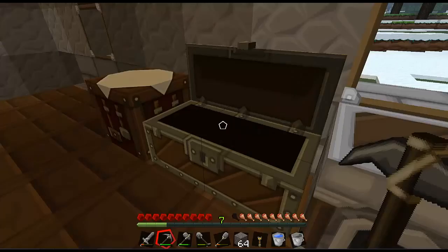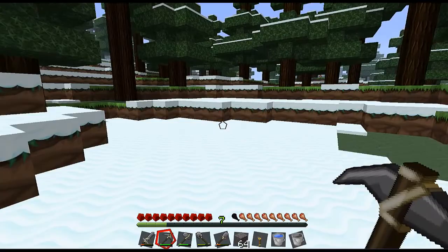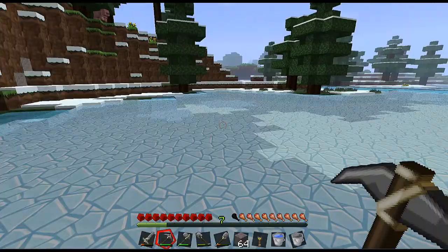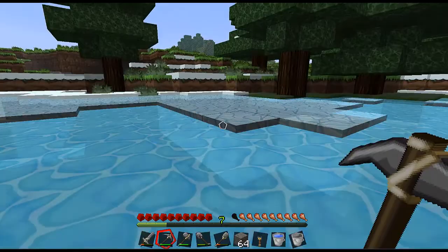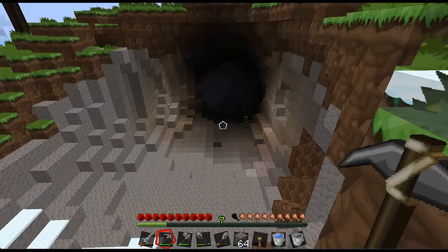Cobblestone wall - we need that. And then come back over there. Sand right there, we can make glass, that's always good. I think the cave that we're in probably connects to this cave. I've been down here, there are tons of bad guys. There's a creeper right there. Look at how deep that goes. We'll have to explore that once we get armored up.